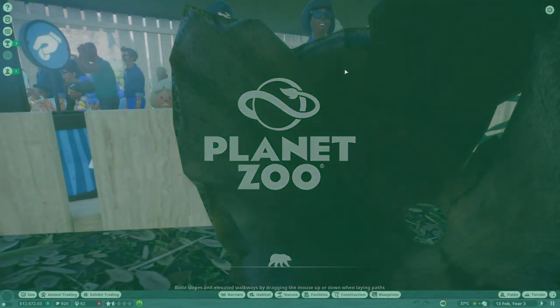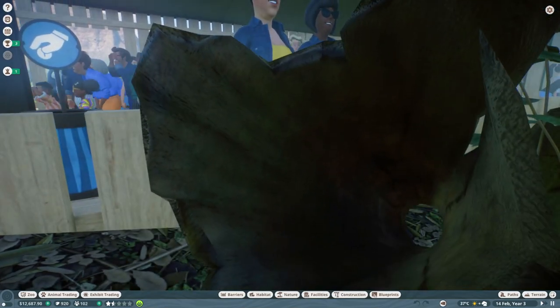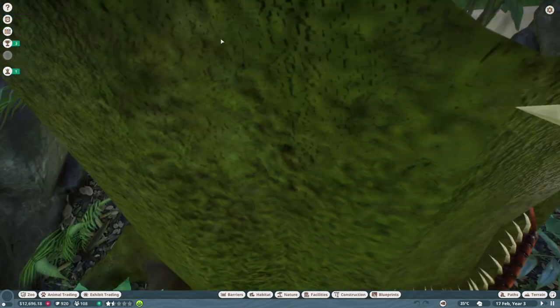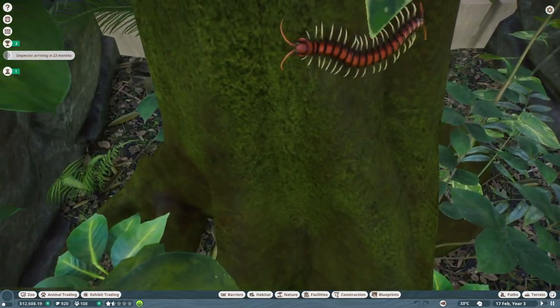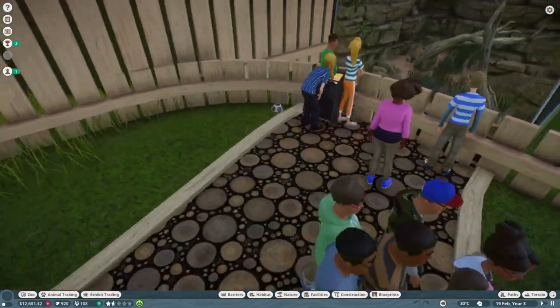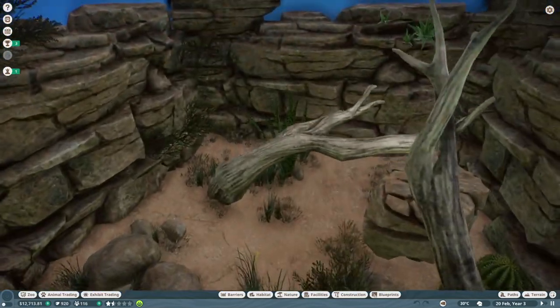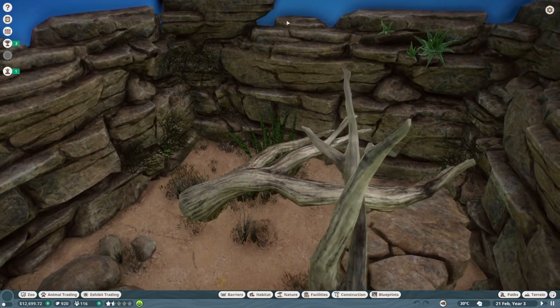We are playing franchise mode and we have a scorpion in here and some centipedes. The centipede was here last day — there's our centipede, creepy little dude. Giant centipede. And then we also have our hairy desert scorpion over here somewhere. He was hanging out on one of these branches before.